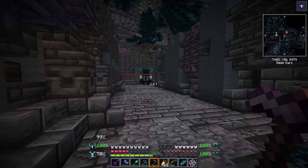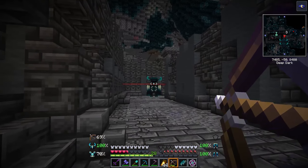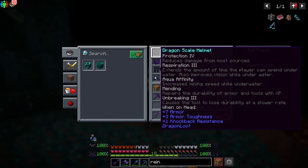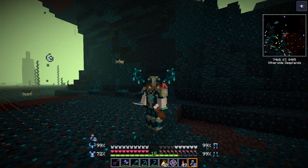Some of the benefits include the helmet giving you a permanent buff that removes blindness, which is incredibly useful when fighting the warden again or while going into the Deeper Dark to try and craft yourself some soul elytra. The pants also give you a speed boost. You can also craft a warden chest piece and boots, but I haven't found any benefits to them — they just look really cool.